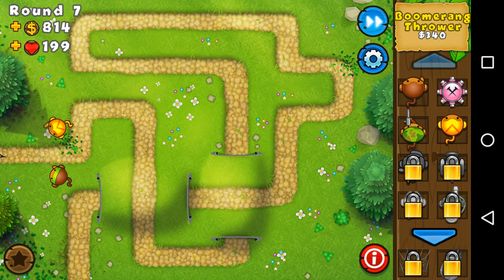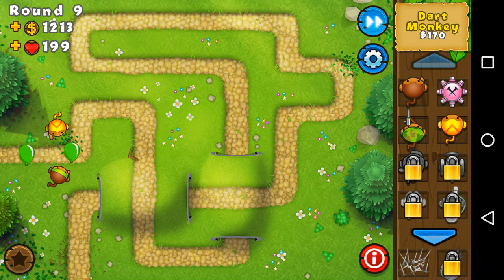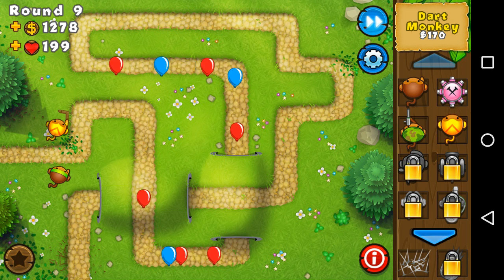You can just survive like this — I only lost one heart by doing this. The boomerang thrower is actually really good, so I'd recommend putting it down. You should put it about right there, pretty close to the path. I wouldn't recommend putting them far away. Every time you make your way through rounds you just keep going, and then you'll get money to get new items like another dart monkey, sling, or sniper. If some balloons are getting through and you weren't able to hit them, just place a tower right before they leave the map.